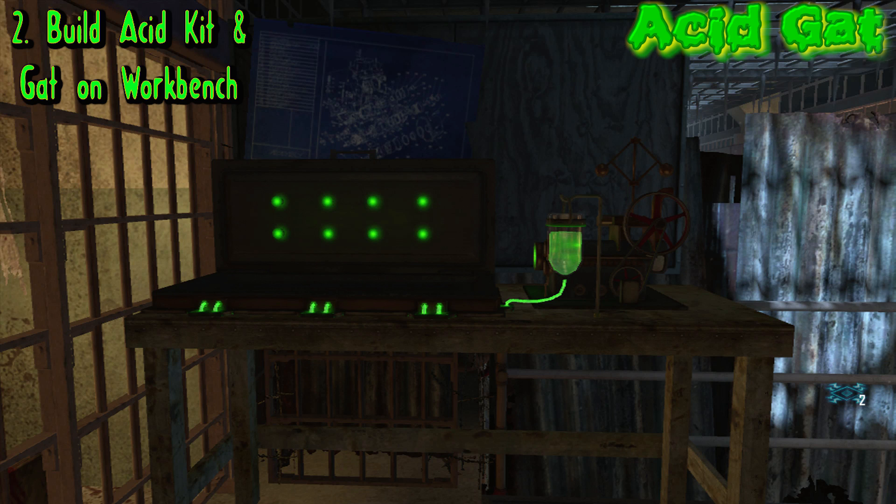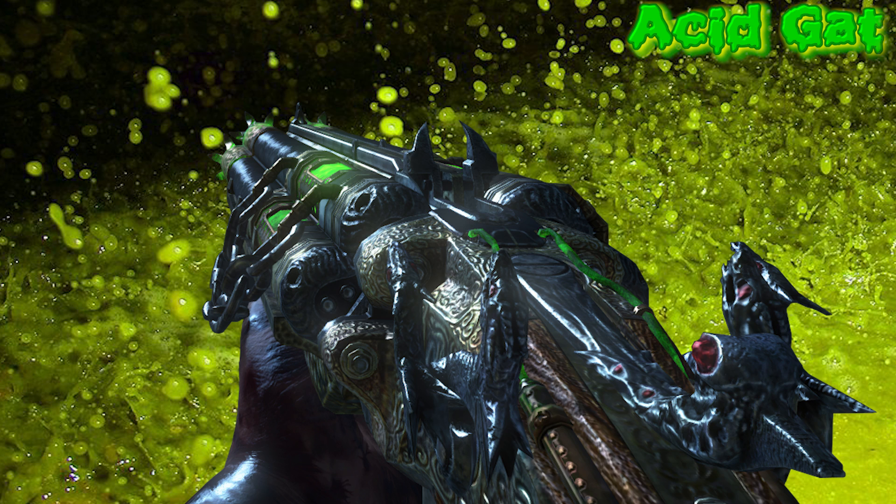Once you have all three parts and the blundergat, you can go to a buildable table, get it built, and get the acid attached to the blundergat. I hope this helped you guys out, and thanks for watching.